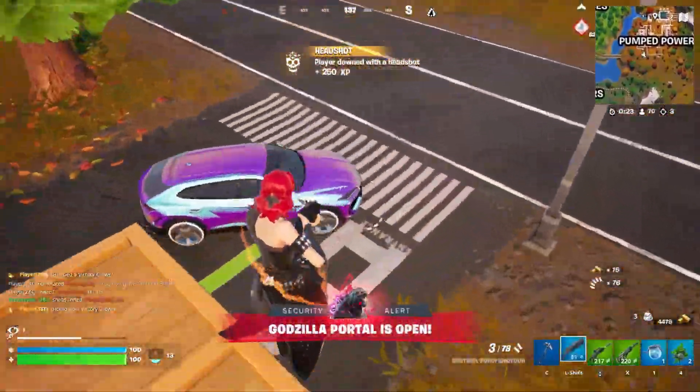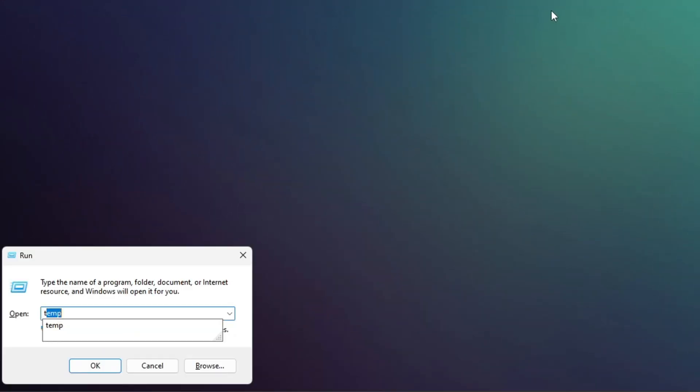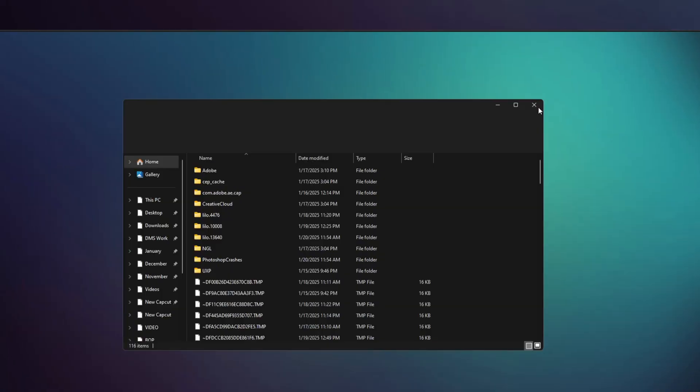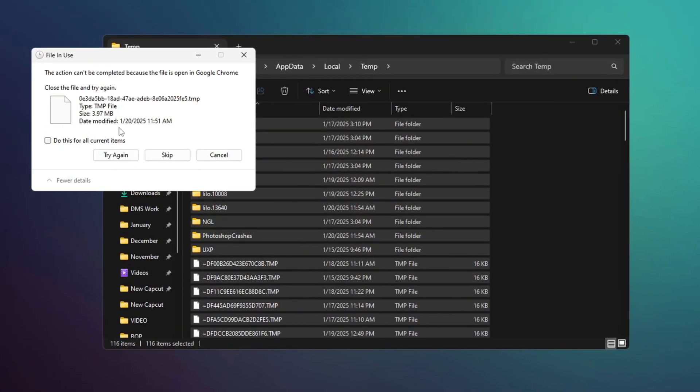In the next step, we will clean junk files from your computer. Press Windows + R, type %temp%, and delete all the files that appear. Repeat this process, but this time type %prefetch%. Delete all these files as well. If any files can't be deleted, simply skip them.